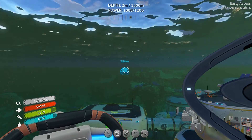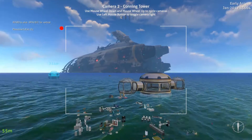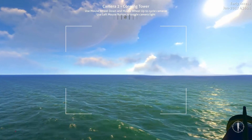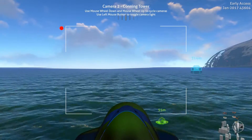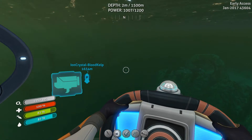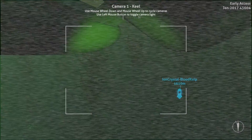We're approximately 300 meters west of the starting location. I'll go ahead and jump in on the cameras up top so you get an idea of where we're at in relation to the Aurora. There's the Aurora, the floating island way over there, the starting life pod. Now let's head that way — as usual, try to hug the bottom so you get a good idea of how to navigate your way there.